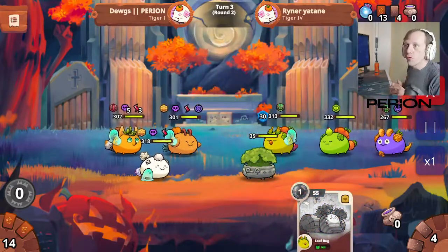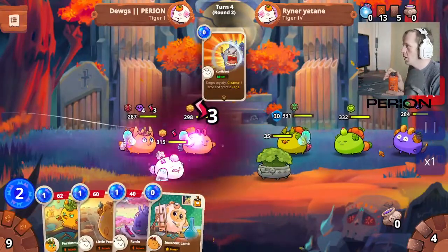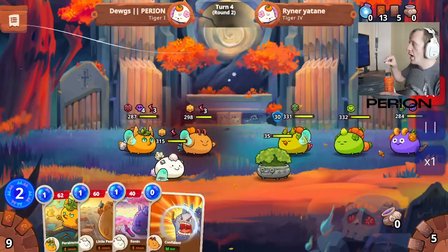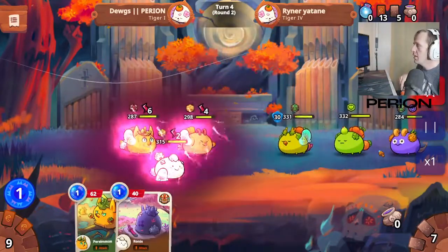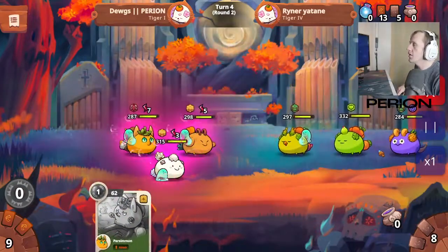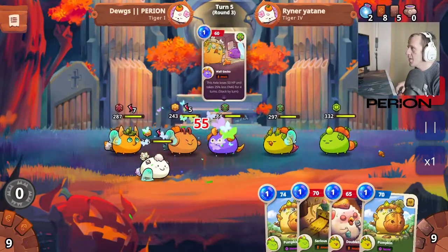Anytime we can get some free damage on that guy it's going to be really beneficial for us later. We use the confident to clear the stun on the front, we use the innocent lamb to grab his confident, use that confident on our back — now up to five rage. We play the little peas on the front, and we play the ronin because that ronin has a rage mask on it.